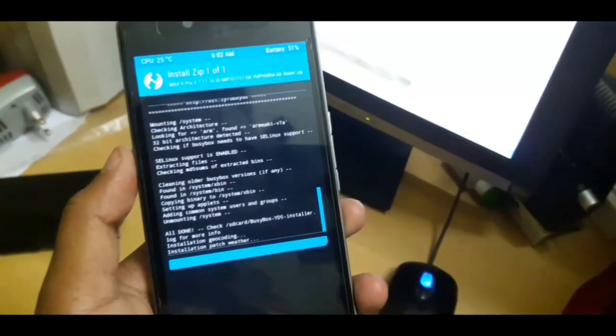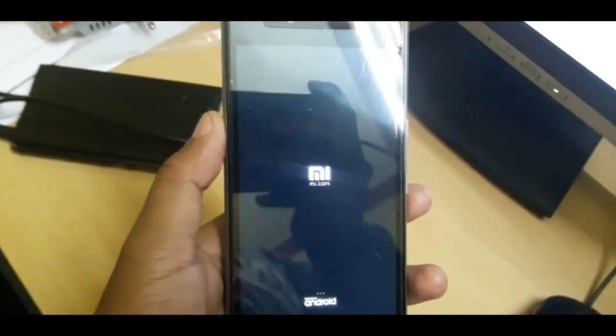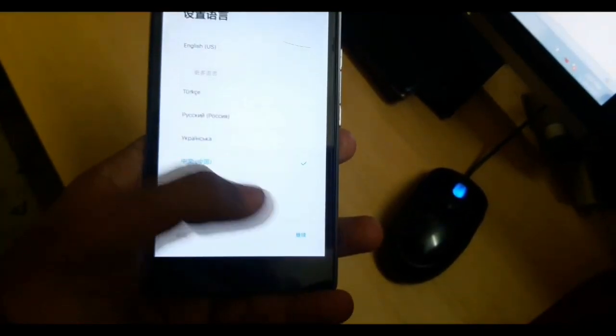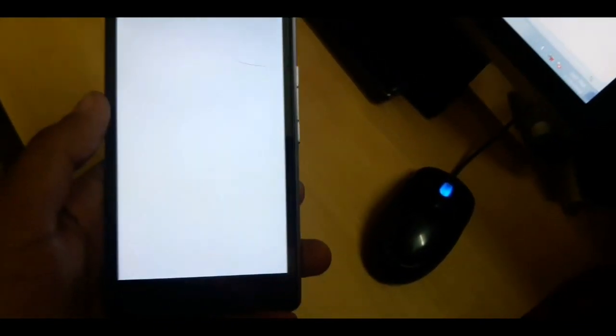After flashing the MIUI 9 ROM, just hit reboot system. First, boot that previous ROM successfully — you can see it will boot in only 5 to 7 minutes. Finally the ROM was booted. Select your language, fast forward through the setup, and set up all the settings.